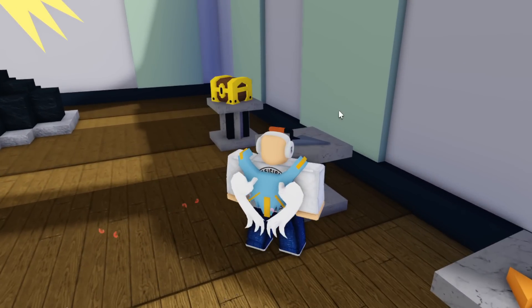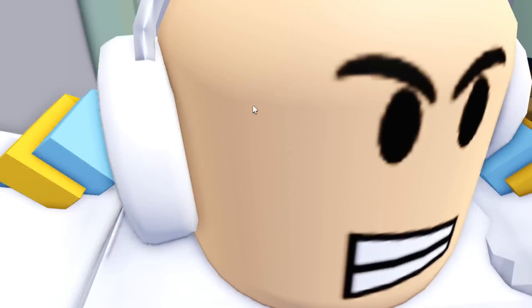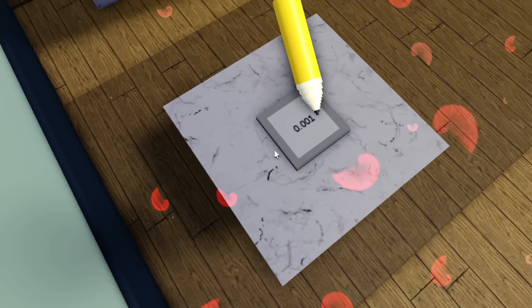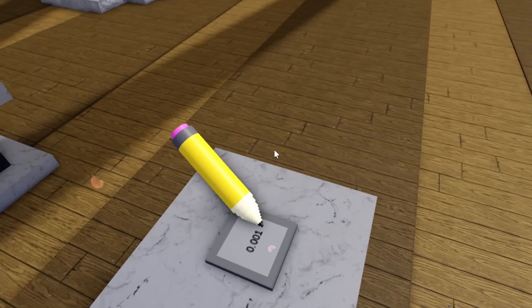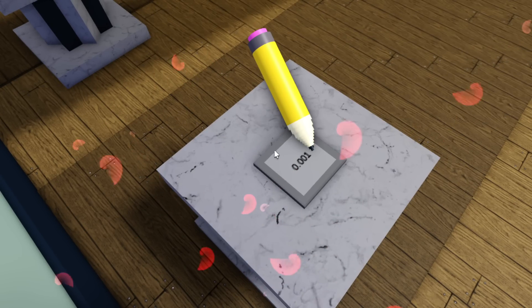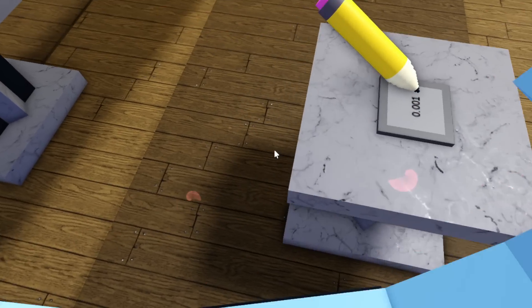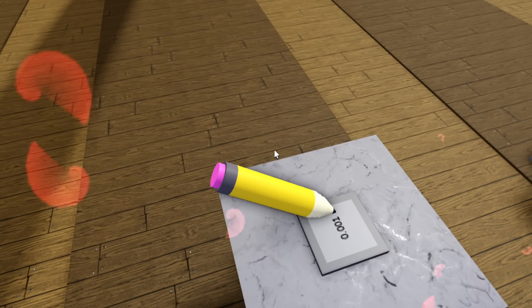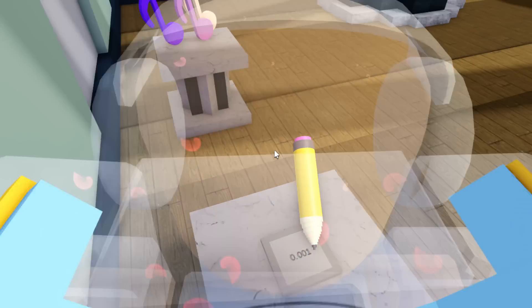There's one thing I need to clear up. In the plushie room you may notice a pencil near the trowel tool pedestal. A lot of people think the pencil is a new tool — it's not, at least not right now. It actually represents the 0.001 scaling update that's dropping soon, and the pencil is just drawing that. It probably won't be a tool, but you never know.